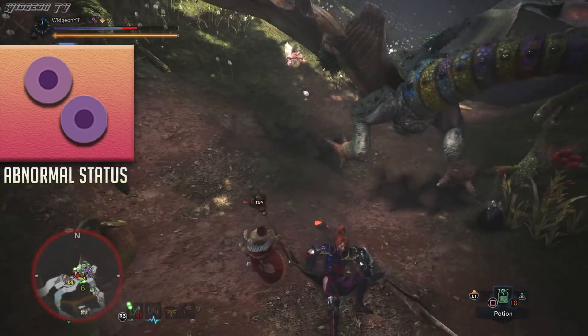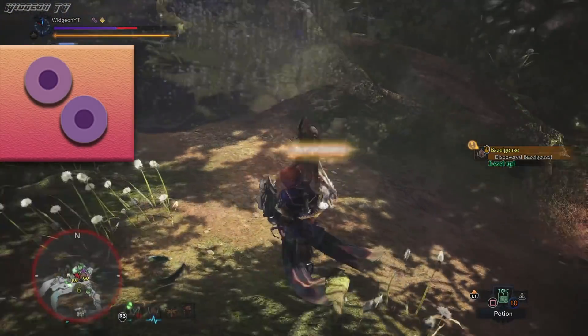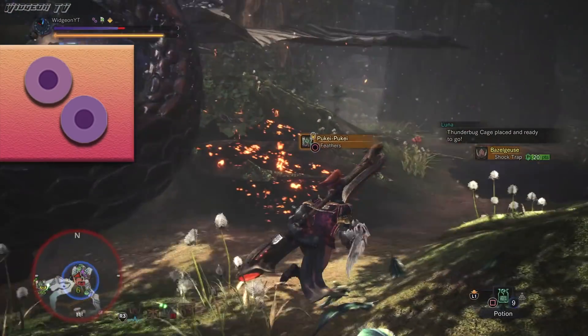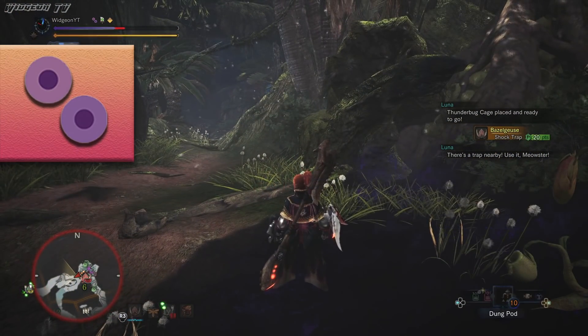Next up we have Poison. This one is given to you by a few different monsters — I'm showing Puke Puke gameplay right now — but it can also be given to you by the environment via the poison cup. You can quickly get rid of this with a few different items: mainly the Antidote, the Herbal Powder, and the Herbal Medicine. These will quickly nullify the blight and allow you to get right back into the fight.